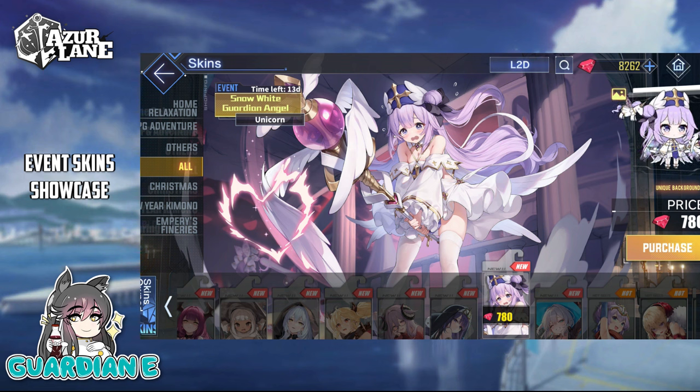Next up we have Unicorn as Snow White Guardian Angel. Unicorn has donned this priestess outfit with soft angelic overtones, feathers and wings, along with a crisp white and pastel palette. I like how she's slamming the scepter down on her enemies with a little heart emblem appearing. Her lavender hair is whipping back from the impact. The oversized sleeves are quite cute, and she looks moderately distressed from having to engage in melee combat — she's meant to be a support, so if she's fighting up close, something must have gone wrong.